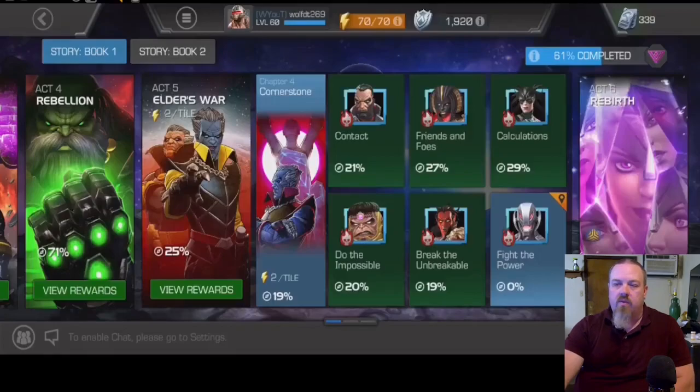Let's take a look at what we're going to be dealing with and talk about how to get through this. We're going to start off right off the bat going to the right. You're going to have two question mark champions there. Yellow Jacket is going to be the one on the right, and he has no nodes on him, so it should be a fairly straightforward fight for you.